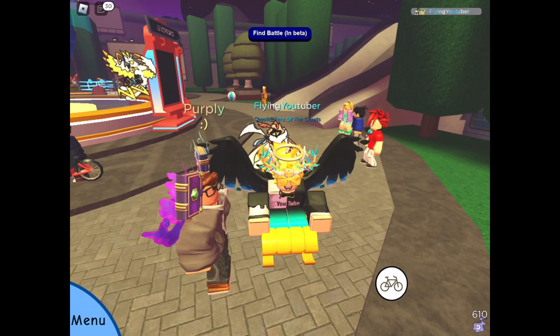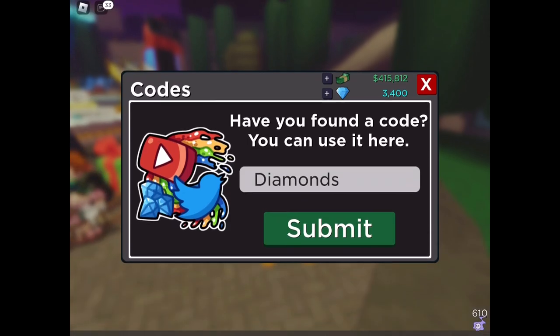Now for the third code of this video — it is a gem code. The code is 'Diamonds'. I'm not sure when this code got added; I believe it was from a TikTok on the Doodle World account. It gives you 300 gems, which I've already redeemed.